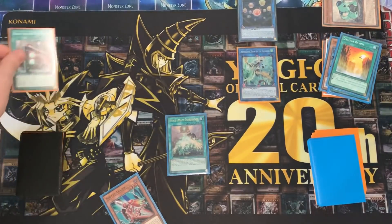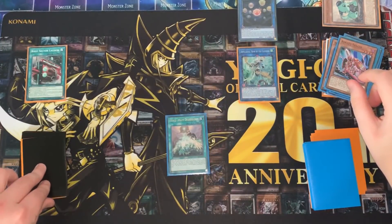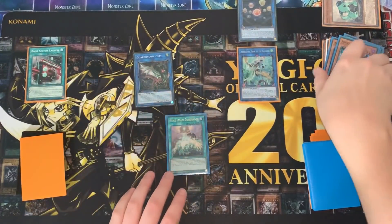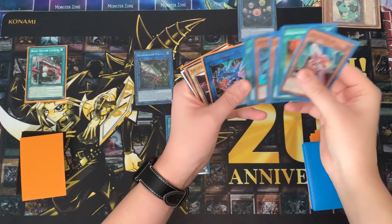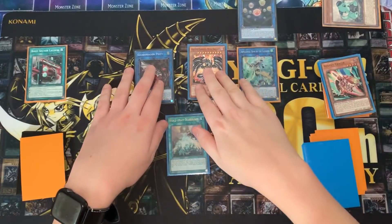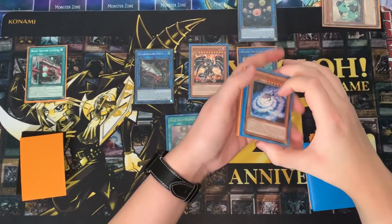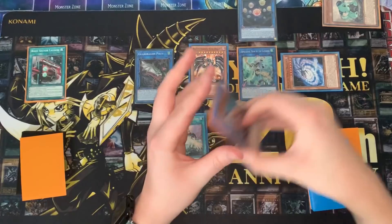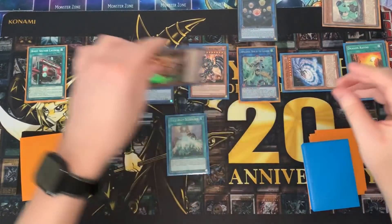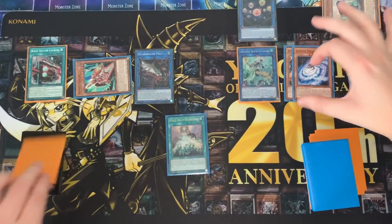Activate Boot Sector Launch and use its effect to special summon Tracer from hand. Linking into Pisty, you can then activate the effect of World Legacy Guardragon to move it left one zone to trigger its effect, bringing back Red MD. After that, activate the effect of Galactic Spiral Dragon to revive itself. It's important you do this before activating the effect of Red MD, otherwise you'll screw yourself over. After summoning Galactic Spiral, activate its effect to make everything level 8, then activate Red MD's effect. Revive Tracer and then overlay Red MD and Spiral into Hope Harbinger.